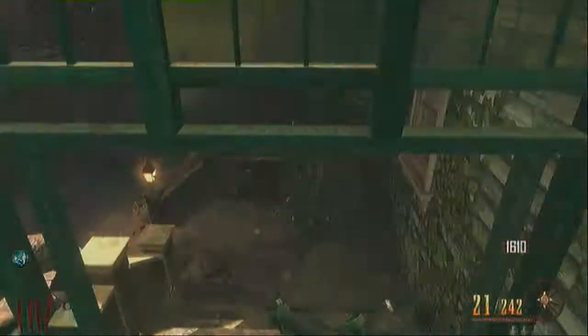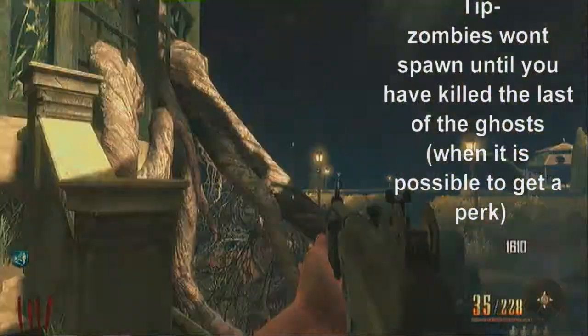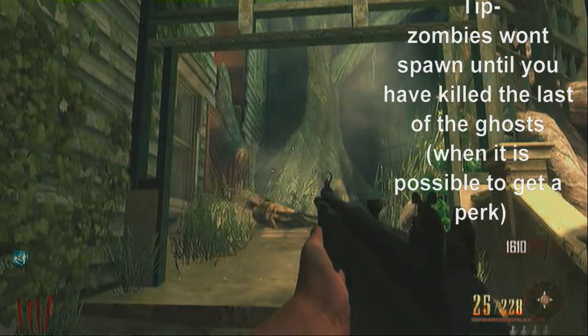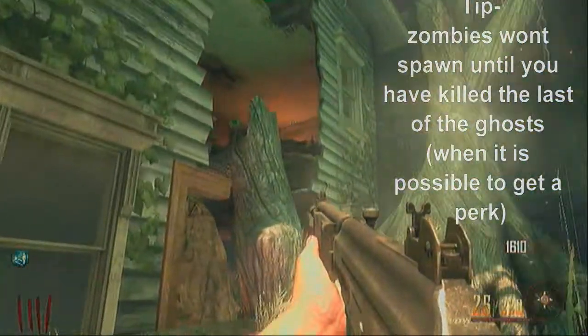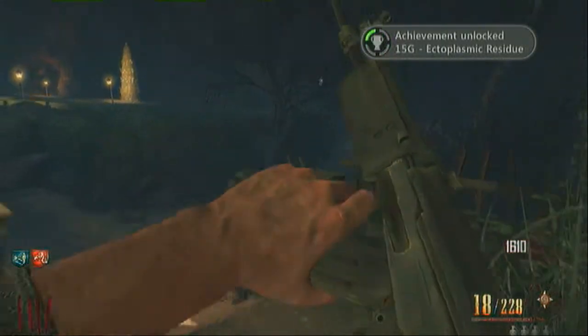Once you've gone through there you'll come to a little greenhouse type of thing with a tree in it. Ghosts will just keep dropping down there and you want to kill them all - make sure you kill them all.